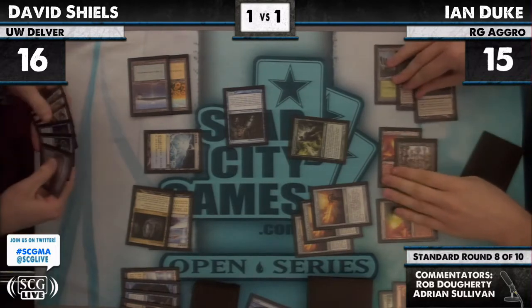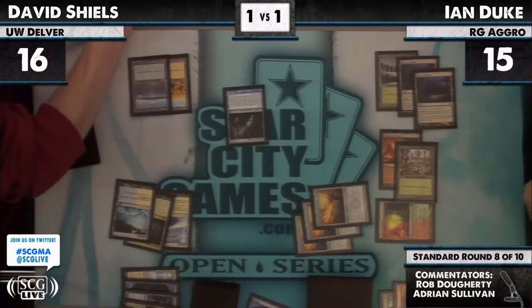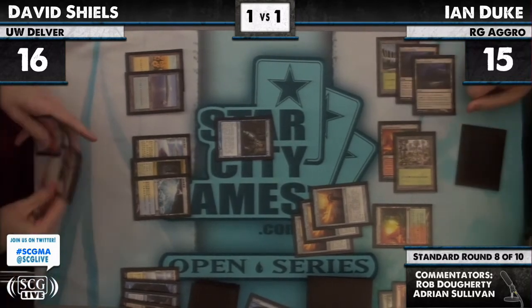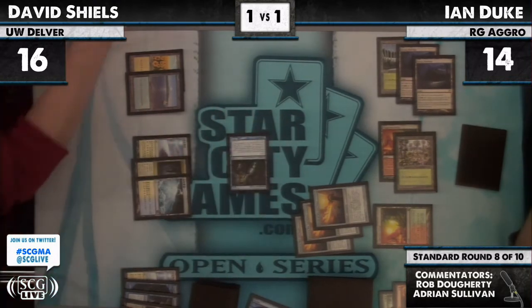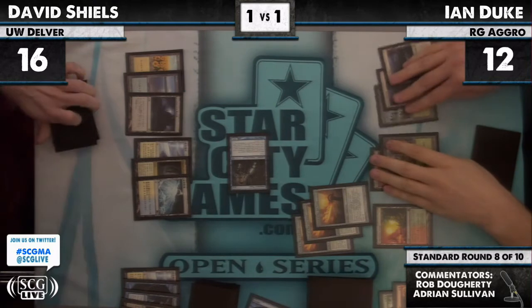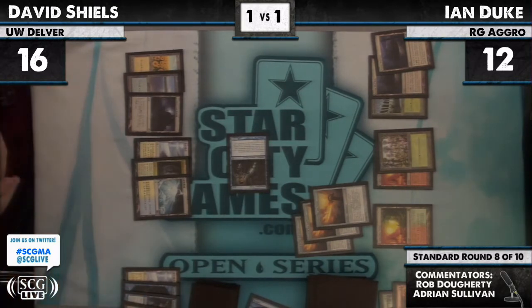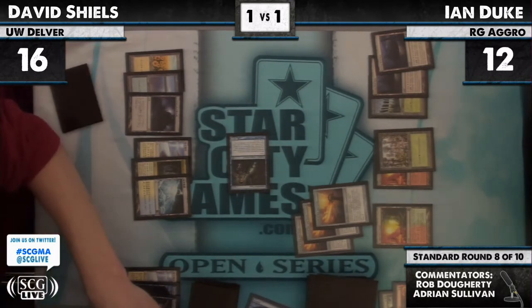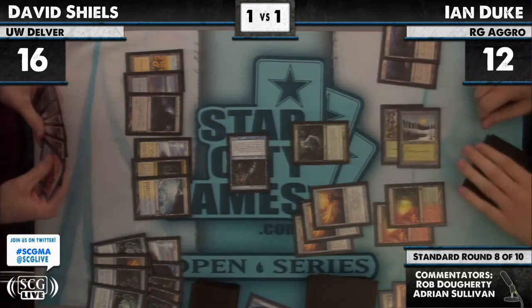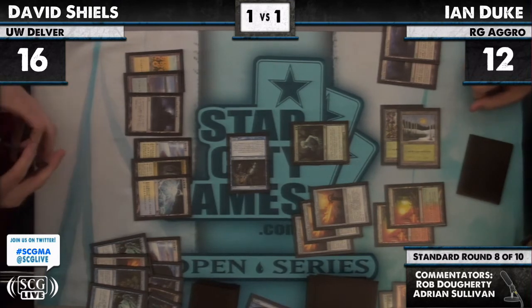Restoration Angel can do the same trick, but it is a lot more mana, especially with his mana issues up until now. There's the Silverheart, and a pass. Snag! Mana Leak still in hand, and now completely untapped with Restoration Angels in hand. We are now in that fairy-like positioning where David can just say 'Go' and do so much scary stuff. Double-sworded Geist perhaps?